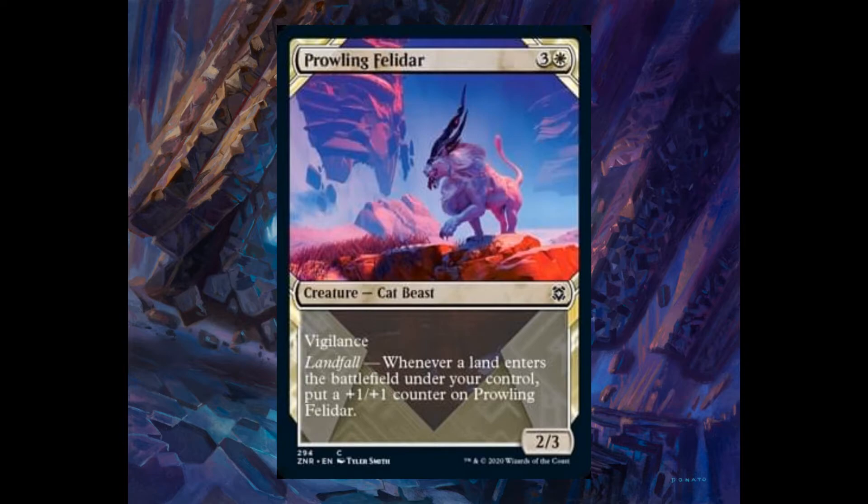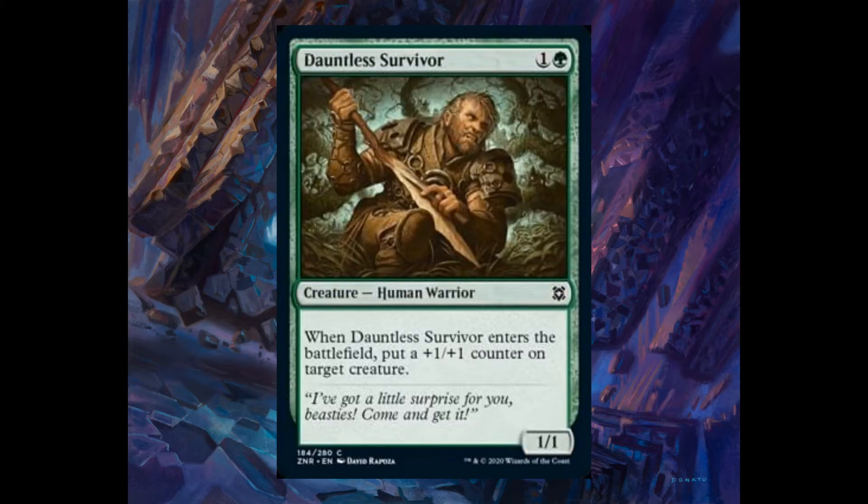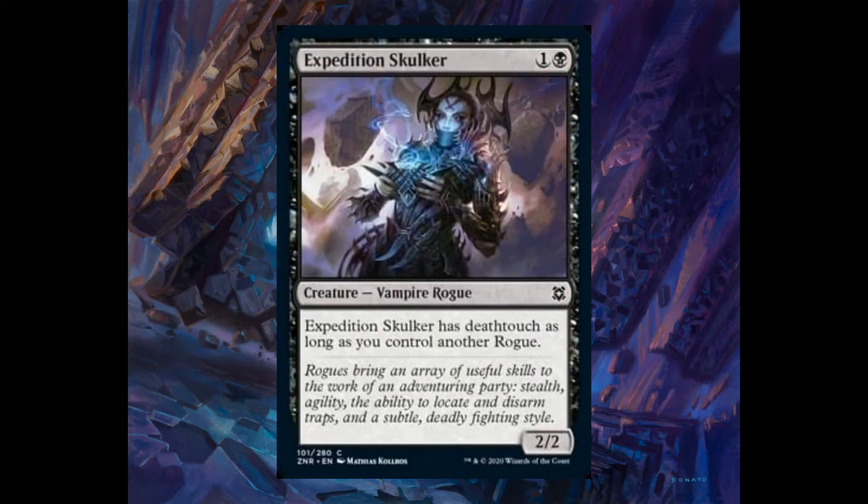Prowling Felidar, three and one white, 2/3 with vigilance. Landfall: whenever a land enters the battlefield under your control, put a plus one plus one counter on it. Doubtless Survivor, one and one green, 1/1. When it enters the battlefield, put a plus one plus one counter on target creature. Expedition Sculker, one and one black, 2/2. It has deathtouch as long as you control another rogue.